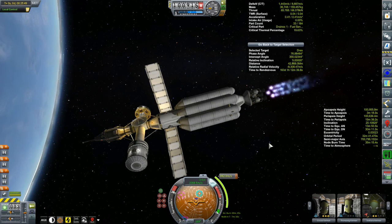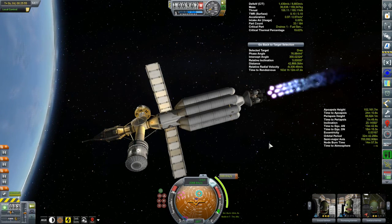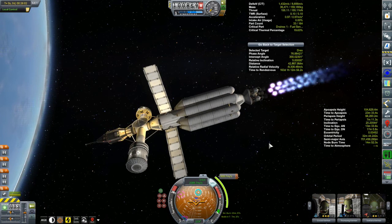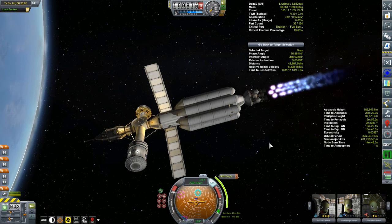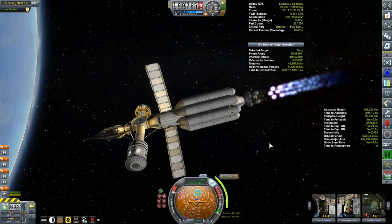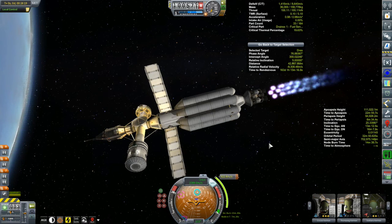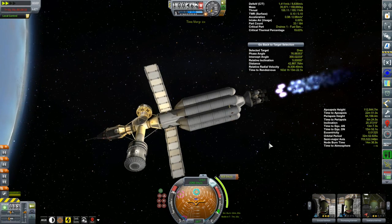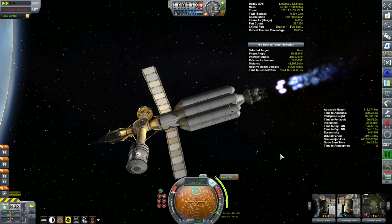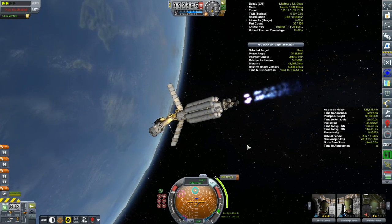This feels so wrong — if you look at the navball or at Kerbin, I'm almost pointed straight down. But that's kind of the way you have to do it. If I put it just on prograde I'd push my periapsis way too high. So I'm on the maneuver node and riding this around. The biggest concern while burning like this is bringing the periapsis down into Kerbin's atmosphere — that's the whole reason I put this in a 100-kilometer orbit rather than my usual 80 km, just to have room.